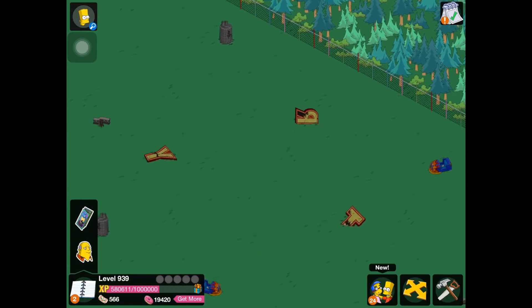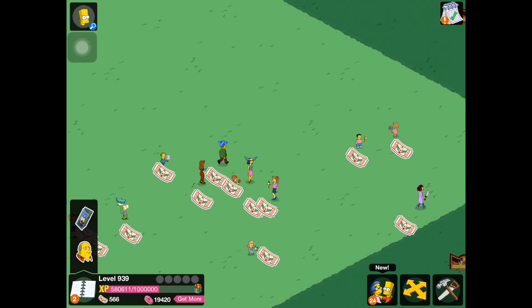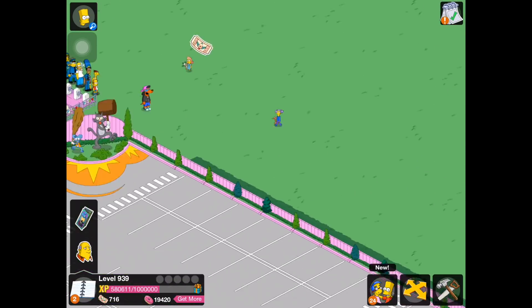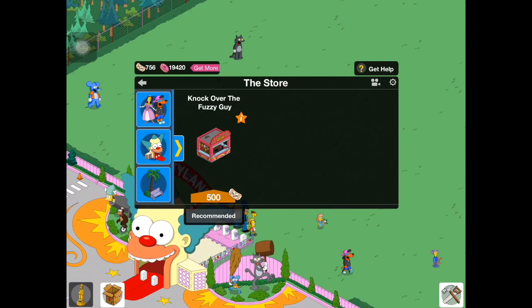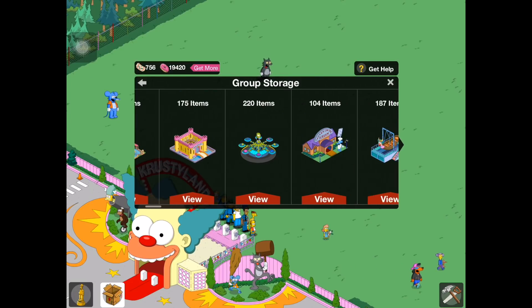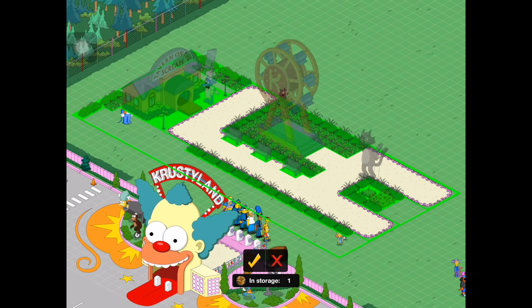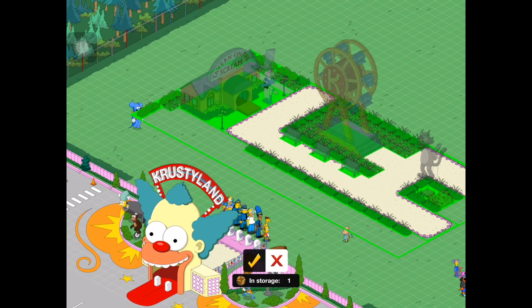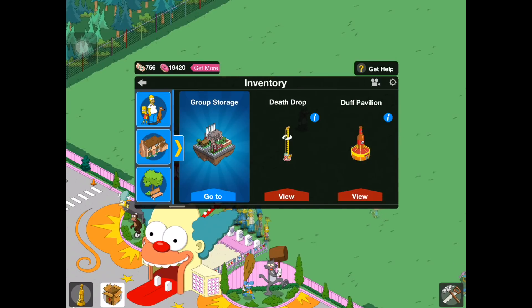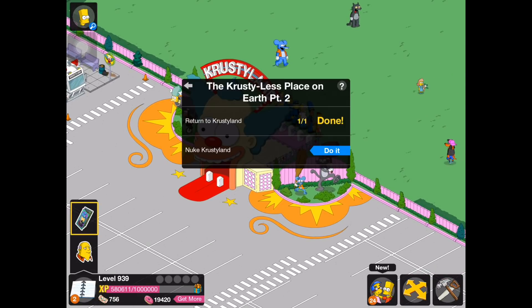If you can't buy all the land, it's not really a big deal — you'll eventually get those free land tokens. So I went and stored everything using that mass storing or group storage, if you want to call it. Basically, what that does is it stores everything together and you can place it all down as a bundle. Pretty cool. That's how I did that if I want to go and place Krustyland into regular Springfield. But enough chitter-chatter — let's nuke this thing. See what happens.